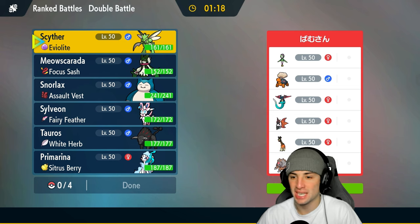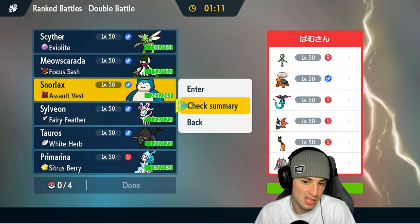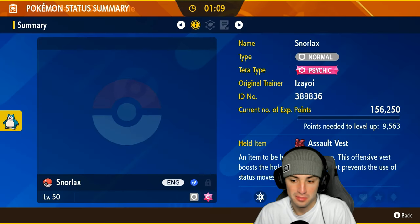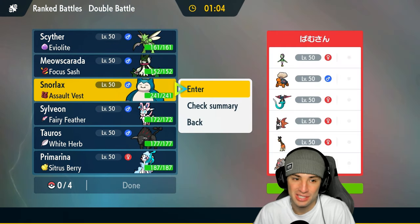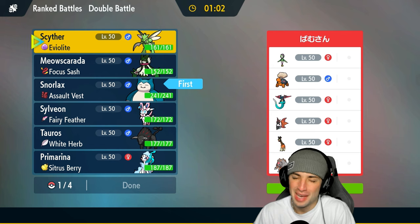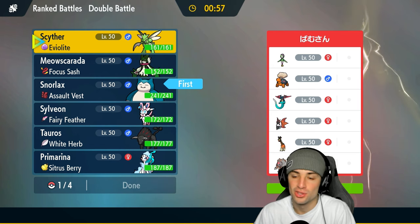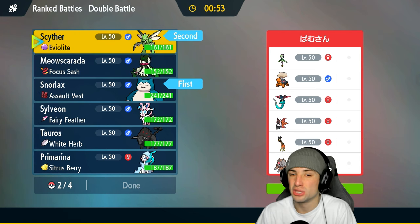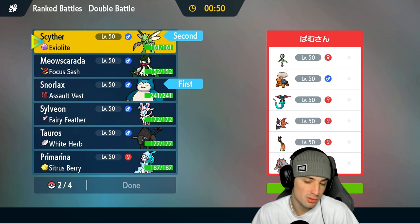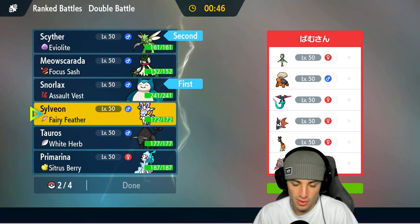Moving on to match two — we're going up against a Torkoal and Hisui-Lilligant squad. This combo is very annoying and kind of hard to deal with, but Snorlax with Thick Fat would be nice. I kind of want to lead with Snorlax and Scyther. Dual Wingbeat can deal with Hisui-Lilligant, Thick Fat helps with the fire, and I can always Tera Dragon to neutralize some fire damage.